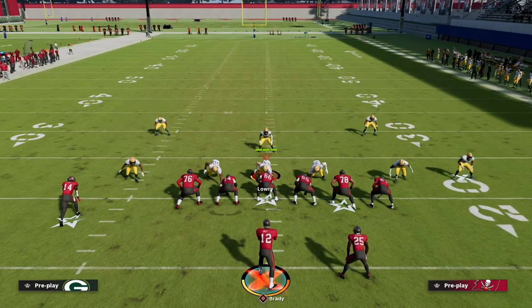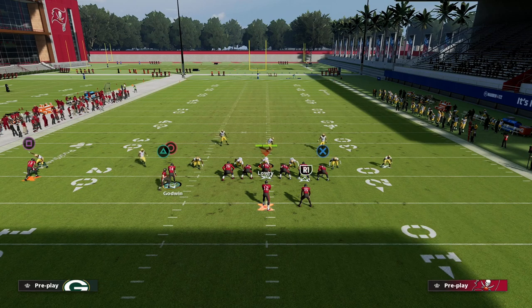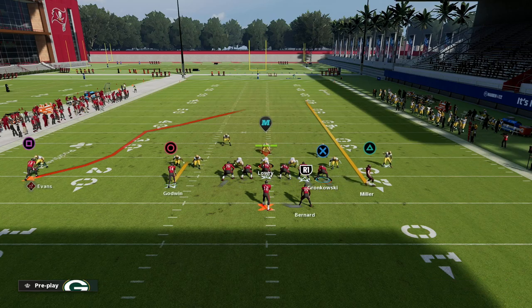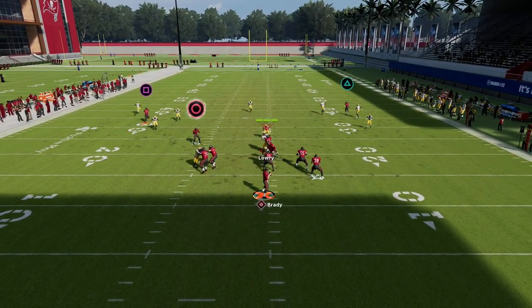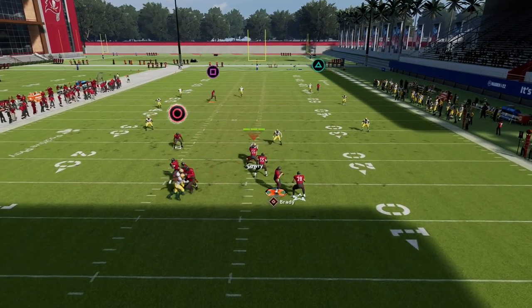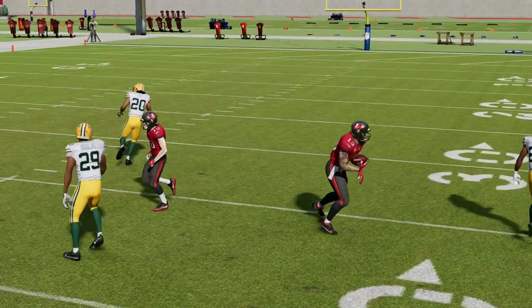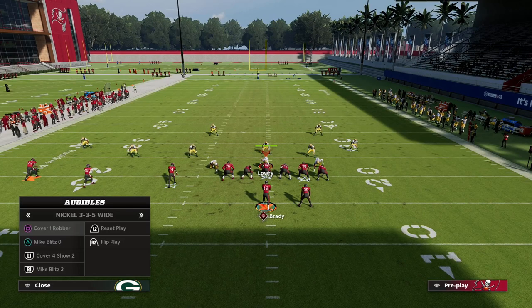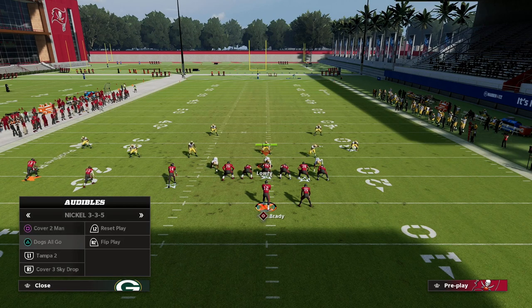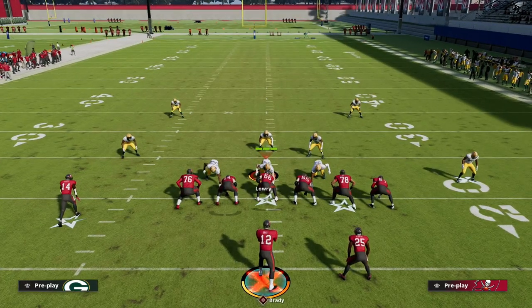Another popular defense people like to run is some type of Cover 3 cloud. You can throw this post route against every coverage in the game as long as you understand how to throw it. Against Cover 3, pass-lead inside, click on aggressive catch — you get really good aggressive catch animations. Aggressive catching this is one of the most important pieces about this play.